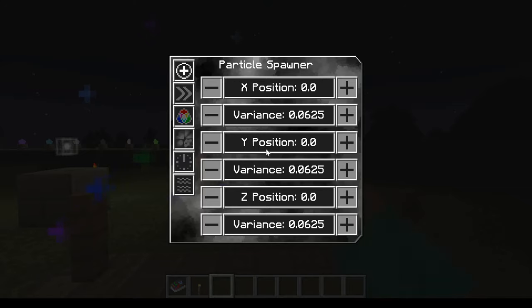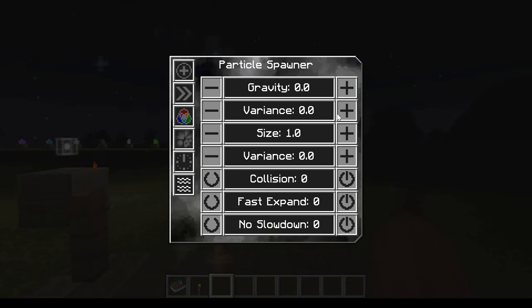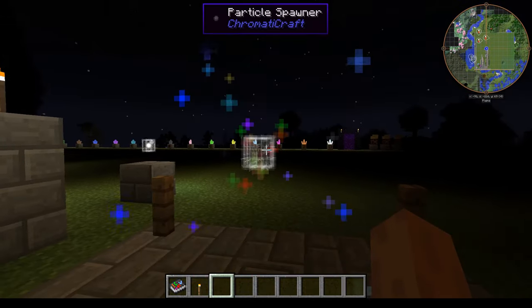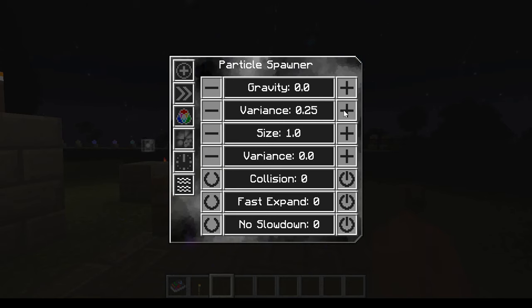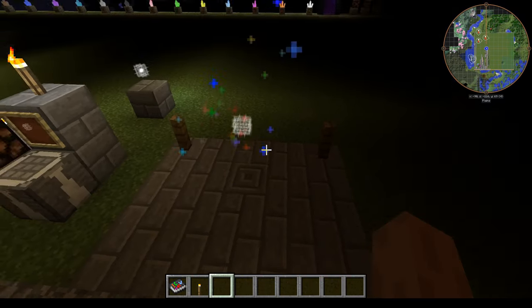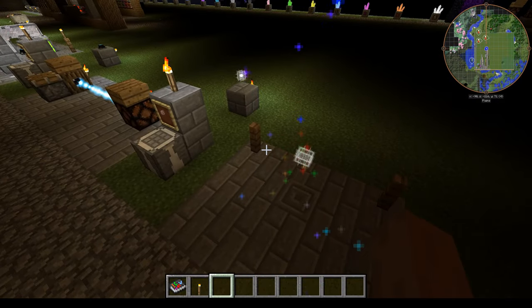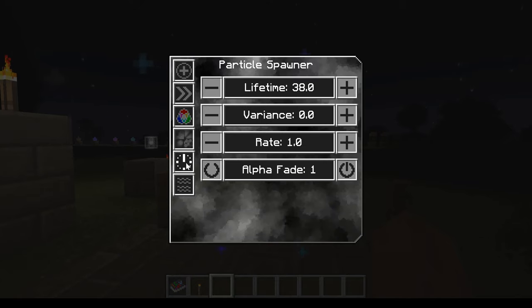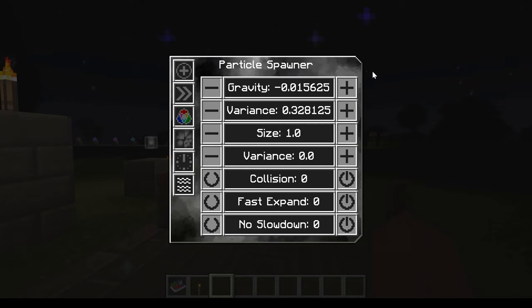You can set variance for gravity so each particle is randomly affected — some of them fly straight up and some of them fall down. Setting negative gravity means they'll all fly up.